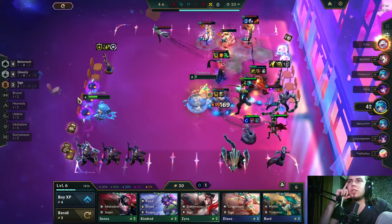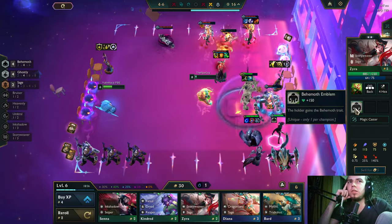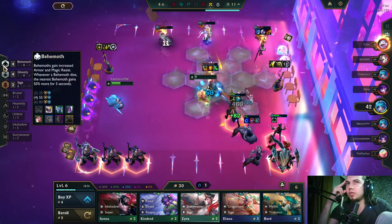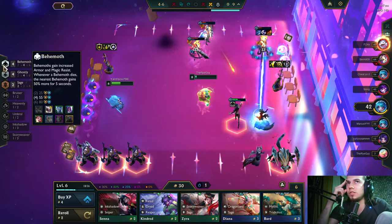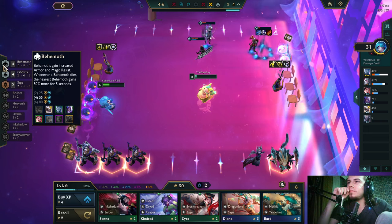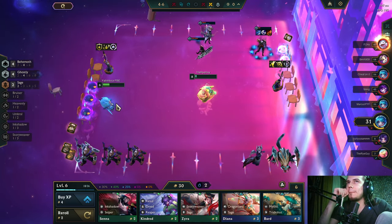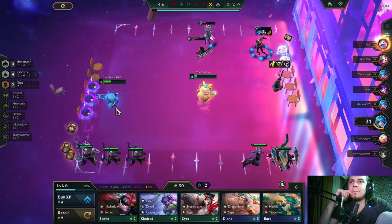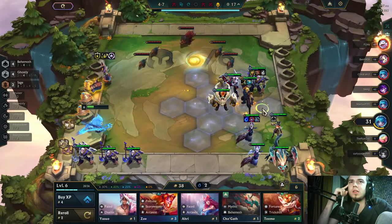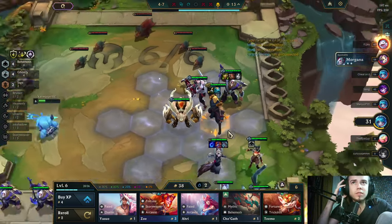Like, I sell Zyra, put another Behemoth in and give him the Behemoth emblem, and another Behemoth in — that makes six Behemoth and we don't need to hit six Ghostly anyway. That's the plan. But where are my items for Shen? Especially Hextech — if I don't receive that Hextech, we are doomed.